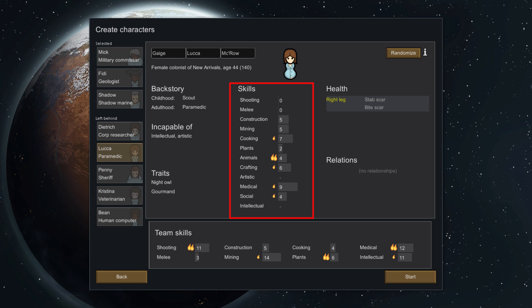Relations don't usually do too much unless there's a negative relationship, in which case you shouldn't take two hostile characters together. Skills have a level and a passion. The level is how good a character is at performing tasks using that skill, but passion is what really matters. A character with no passion for a task will develop that skill level extremely slowly, while a passionate character will develop it quickly. If you can choose between a skilled but unpassionate character and a passionate but unskilled character, always choose the passionate one.